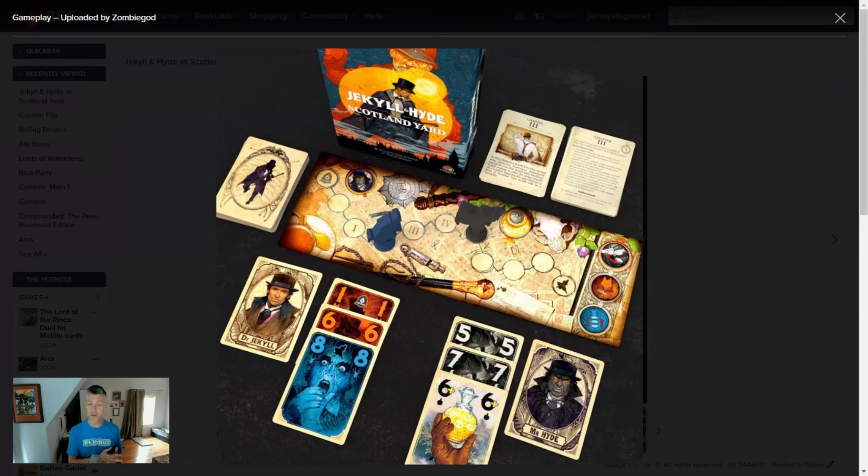In this game, through the first two missions, there is no asymmetry between Jekyll and Hyde, but instead of working against each other, you are working together against Scotland Yard. So one player is Jekyll, one player is Hyde, and Scotland Yard has a hand of cards that they are playing as well.